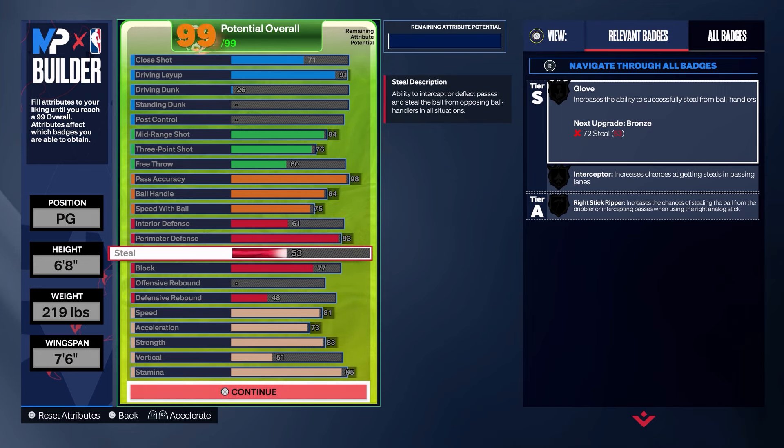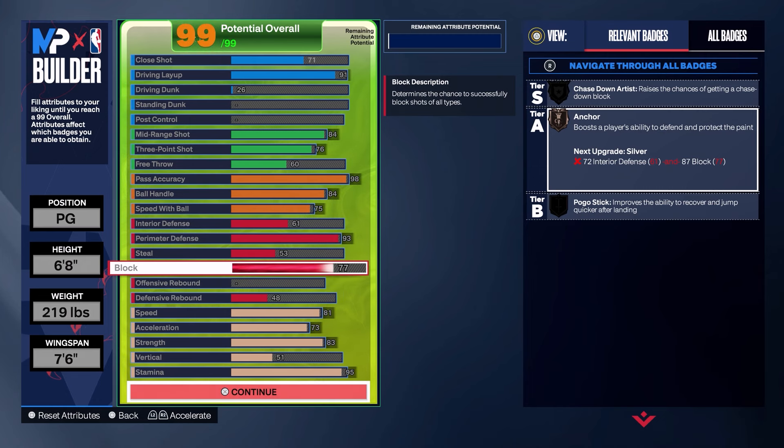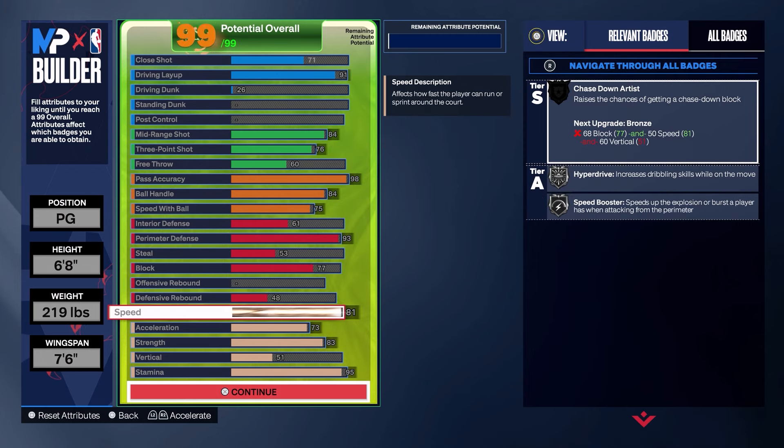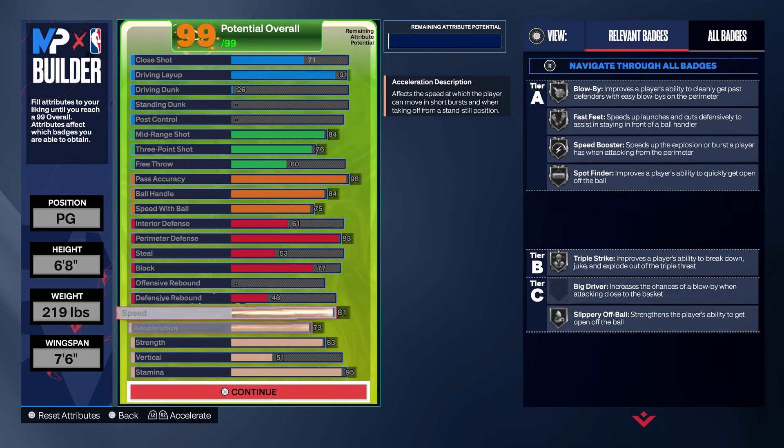As a Veteran 2, I get plus two to all defensive stats, giving me a 95 perimeter defense. In takeover that's 99 perimeter defense on a six-foot-eight point guard — you can really lock up guards. With a big body, big wingspan, 99 perimeter defense, and gold challenger you get contests on quite a few shots. The steal is 53, tying in with the 93 perimeter defense. We have a 77 block and 61 interior defense for bronze anchor. Magic and Oscar could rebound, but we couldn't put rebounding on this build.